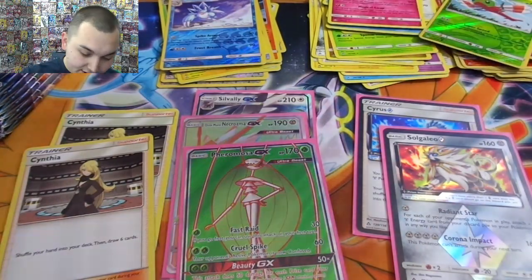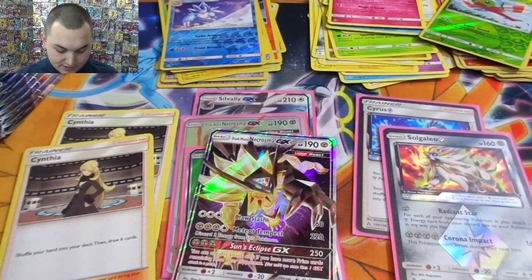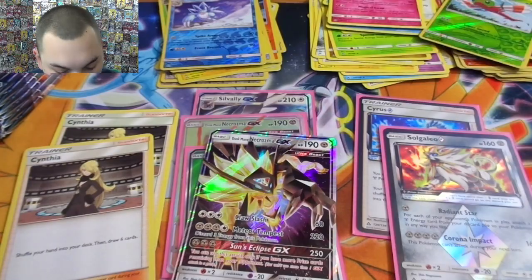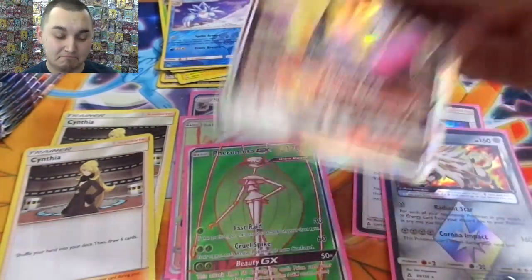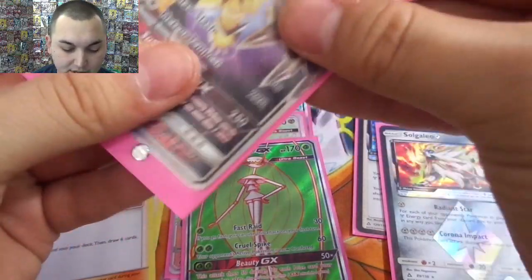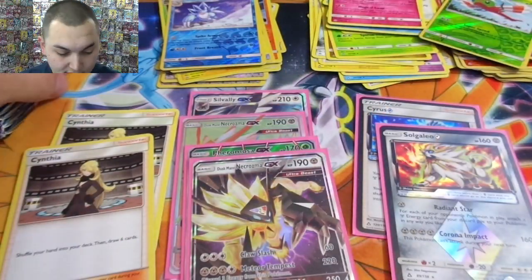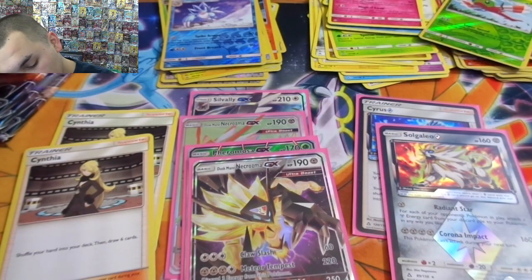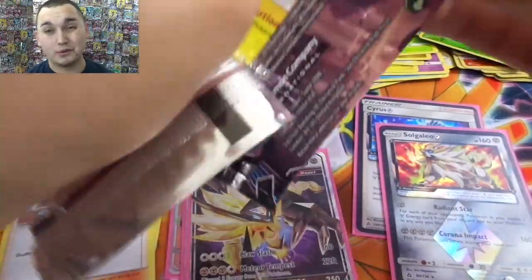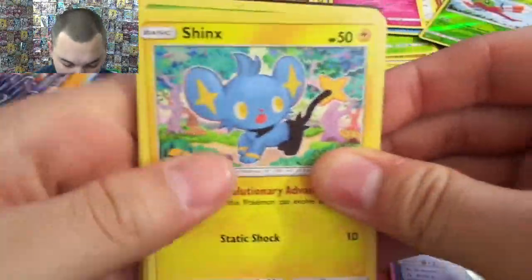Metal energy — we are definitely getting there. Only one away and I might build it! We're one away — I don't really want to play with the rainbow but that's okay. Dusk Mane Necrozma of the regular variety. We've got seven left — out of the last seven we're really hoping for one more ultra rare and one more prism.